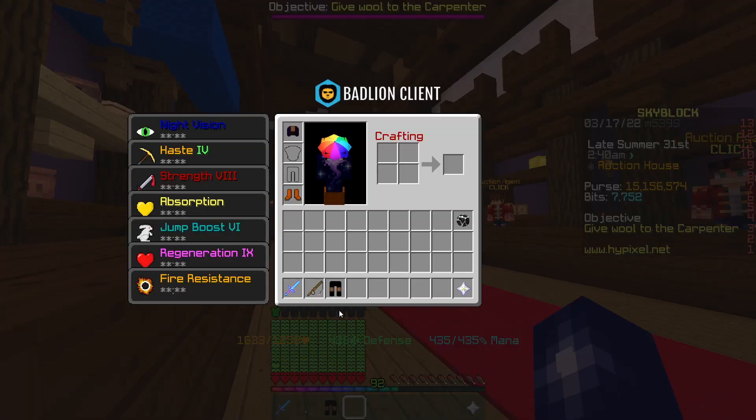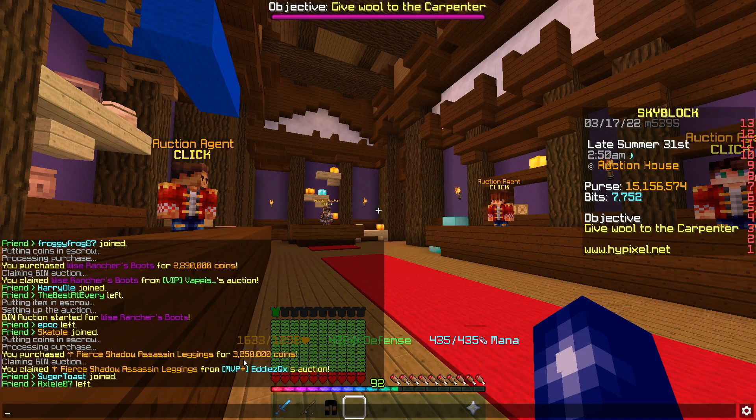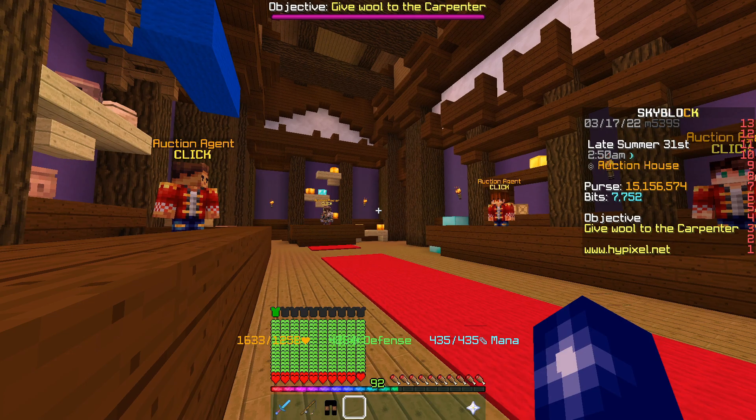We just picked up these shadow assassin leggings — legendary, and other than that they have Fierce but there's not really much else to it. We picked them up for 3.25 mil and we can sell these on for just less than 4 mil.